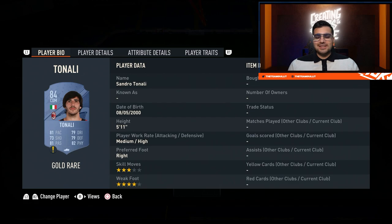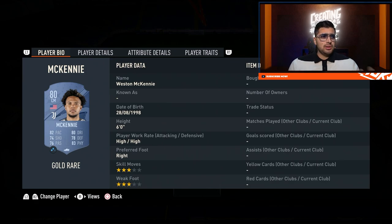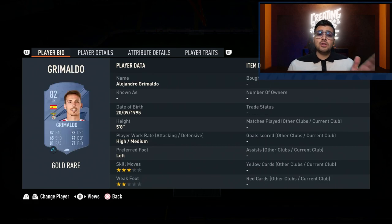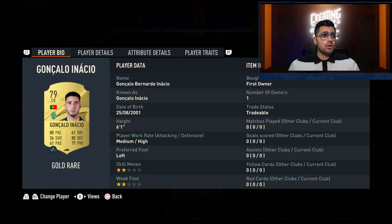Tonali is going to be an insane midfielder throughout the year — very well balanced, fairly cheap, links up very well in this entire squad. He even has better links, which you'll see in the 500k squad. McKinney is like a cheap beast: 82 pace, 80 dribbling, 78 defending, 83 physical, six foot, high-high work rates — and he won't be too expensive because Serie A isn't the most popular. Rafa is in there again, great for running down the wing with decent passing and dribbling for only around 2-3k. Grimaldo is a very good left back who links up well for the Benfica squad.